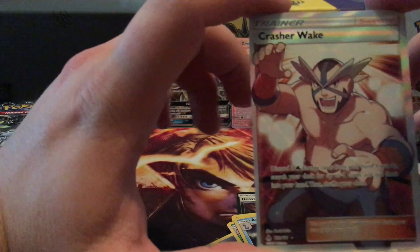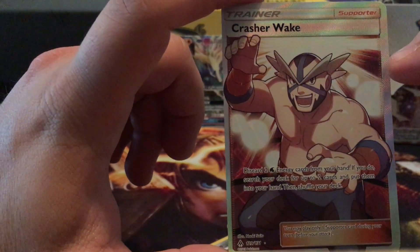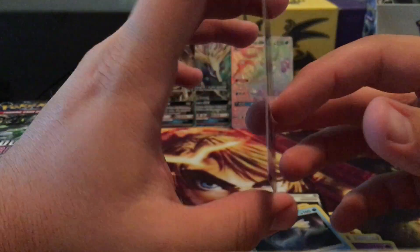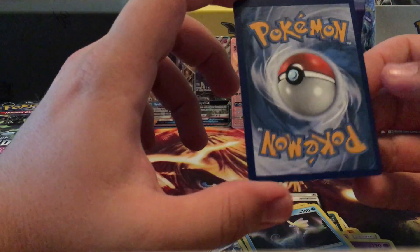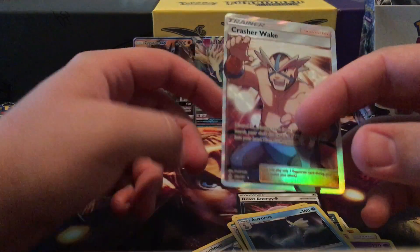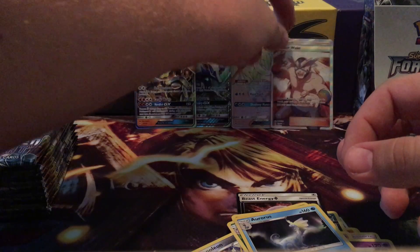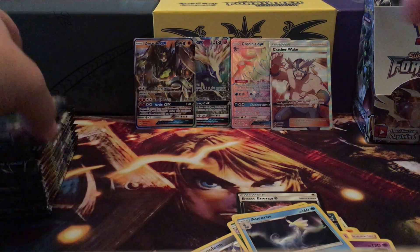This card: discard two water energy cards from your hand, if you do, search your deck for up to two cards and put them into your hand. That could be pretty useful in any water deck. Yeah, it's just slightly off-center but so cool — full art trainer. That's my third one. I was hoping for a different one but you can't always pull what you want.